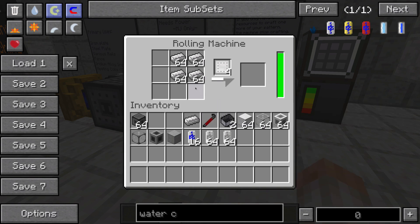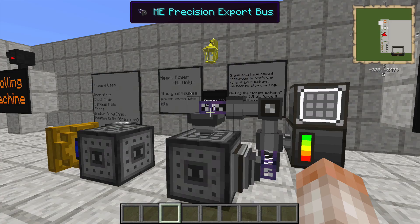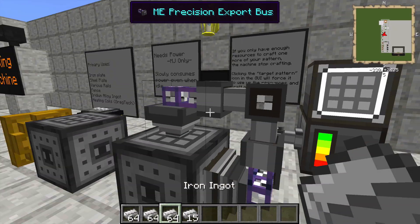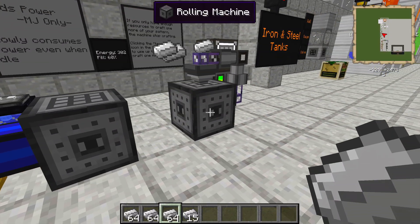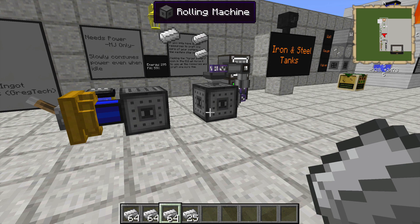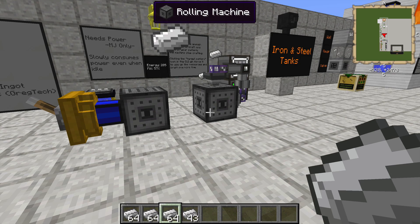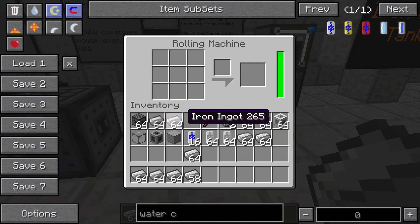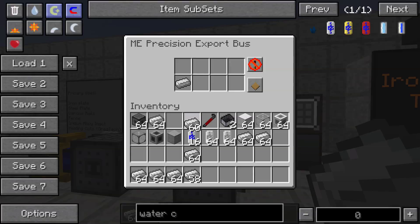Let me change this to move single items. I'm going to take all these out of here. You can kind of see the problem happening — if you have this thing exporting into the machine when it has no pattern set, you are going to create a problem. And if this is not remedied ASAP, you're going to create some serious problems if you're on a server. So just be really careful and make sure there is always a pattern inside your rolling machine before you set it up with Applied Energistics.